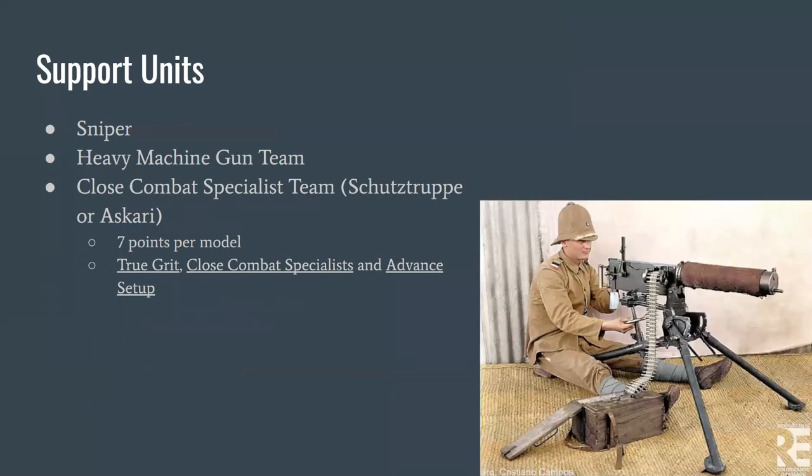For East African support units: snipers, a heavy machine gun team, and a close combat specialist team — which can be modeled as either Schutztruppe or Askari. They are pretty much copies of the Stormtroopers at 7 points per model with True Grit, Close Combat Specialist, and advanced setup, but they get rifles instead of submachine guns. I think rifles are actually a more than worthwhile trade-off because they're more versatile. If you're fine losing the flamethrower and gas attack, the East African list may actually be mechanically better than the Western Front Germans.